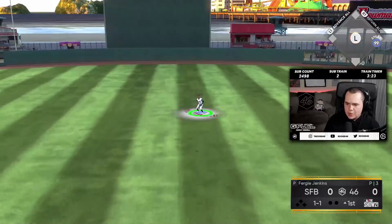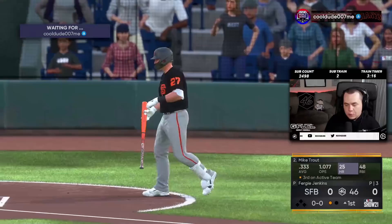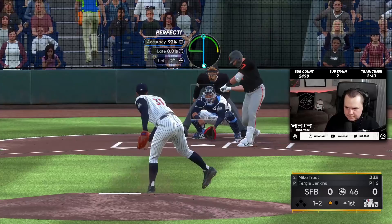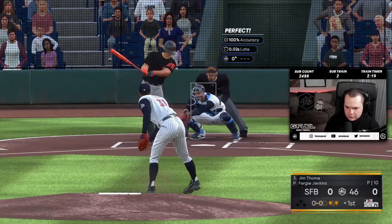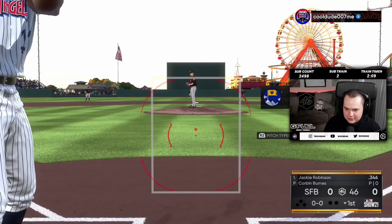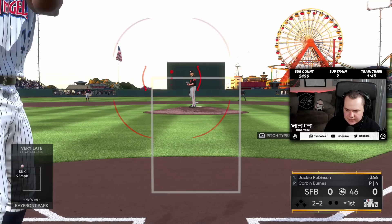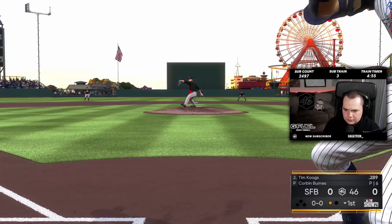Here we go, got the lead-off guy. I want to see seven shutout innings from Fergie Jenkins — bare minimum. We're at Old Bay Front so it'll probably be a 1-0 game in the ninth inning anyway. A little bit of movement there. The forkball is working like a changeup. That slider is kind of nice. I'm just gonna pretend the PCI isn't even on — I think that's my best course of action.